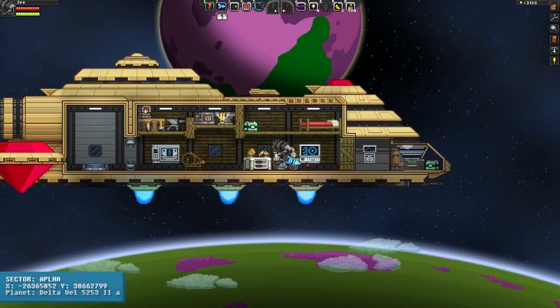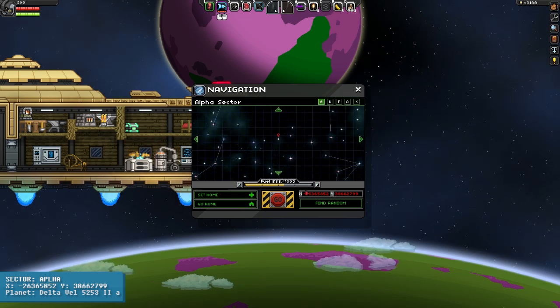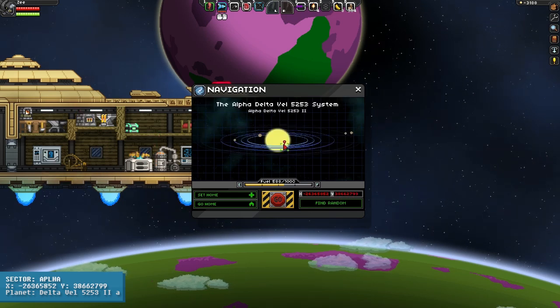Hey guys! How's it going? Here is another alpha gun tutorial since the last one was updated and taken away. You're going to want to go to the coordinates that just showed up on screen — they're also in the description. It is in the alpha sector of course.